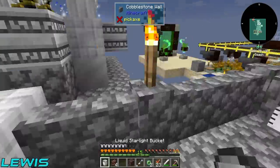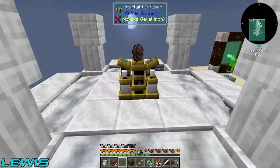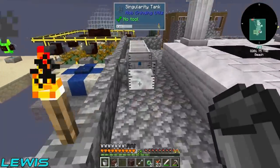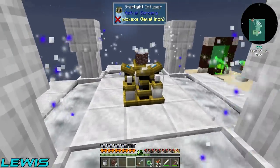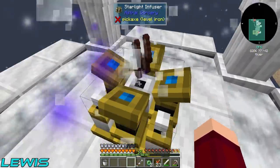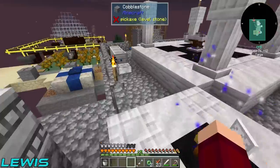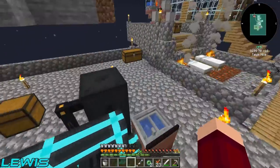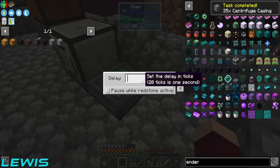We officially have eight netherite scrap, which is going to turn into two actual netherite ingots. Lewis doesn't bring enough stuff — what builder doesn't bring enough materials? Builder builds like a psychopath. Sprinted our way home and I nailed it, must admit.